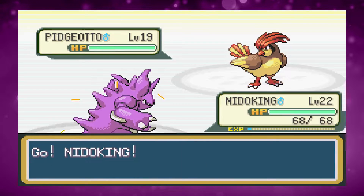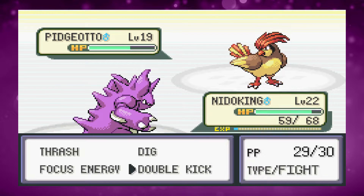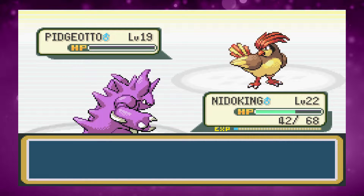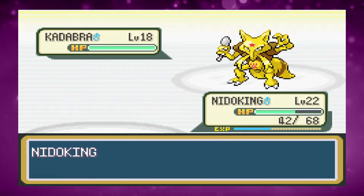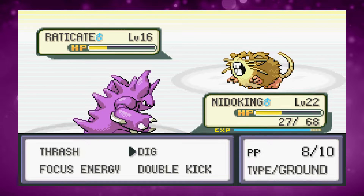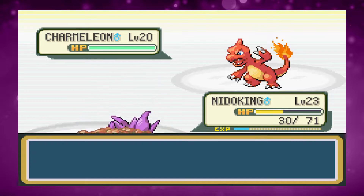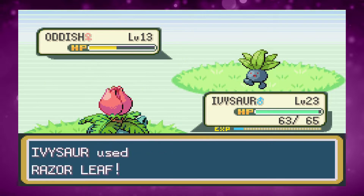I then have the rival fight. With Nidoking it's quite powerful at this point — we use Double Kick on Pidgeotto to take it out in three hits, one Dig finishes Kadabra, two Digs finish Raticate, and one Dig ends Charmeleon since it's Fire type. After this we catch an Oddish and head on to Surge.